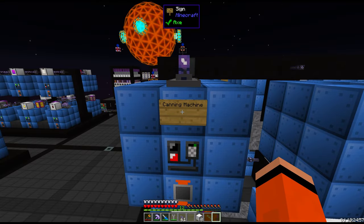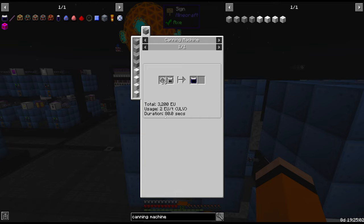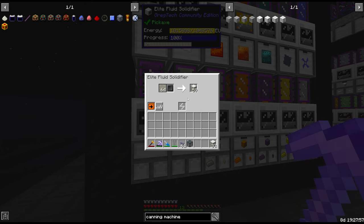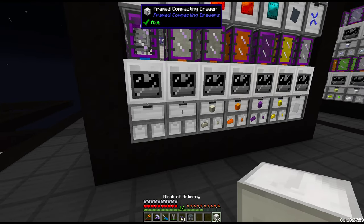There are also large batteries, which have to be made in a canning machine — at least the filled versions. This is an 80-second recipe at ULV. I just realized this is at ULV, so there's absolutely no need to do this at ZPM — but we already have it crafted, so why not? Apparently we also don't have antimony, so let's correct that.